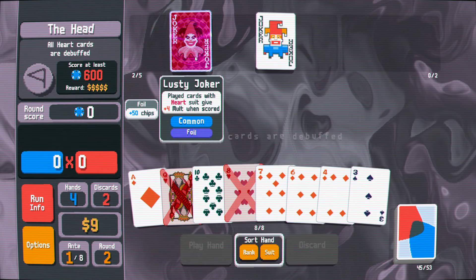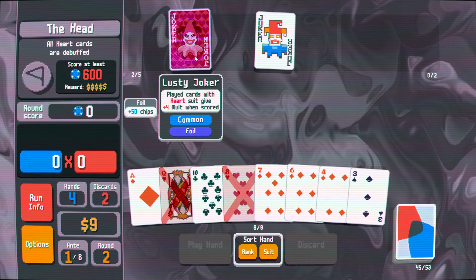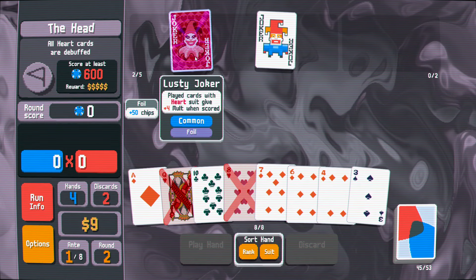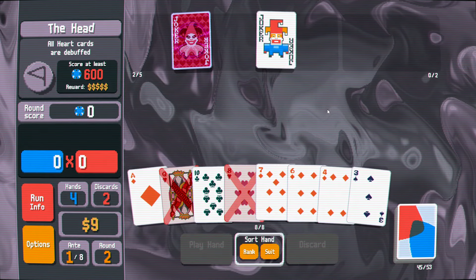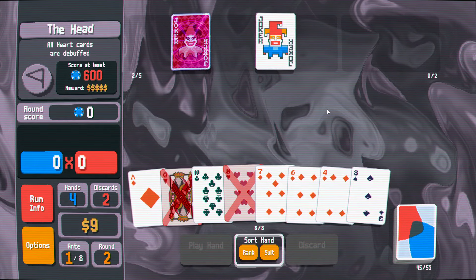The thing is, through the early part of the run, you really want mult. And then once your mult starts building up — especially once you have two sources of multiplier multiplier — then chips start to get more valuable. And then something like square joker is a better style of improvement. But you don't want to start by thinking about that.